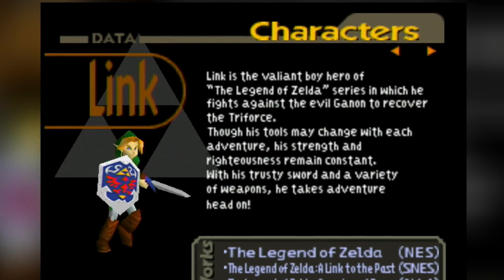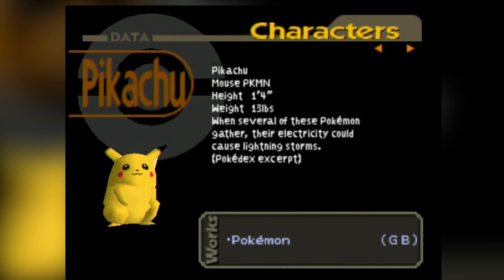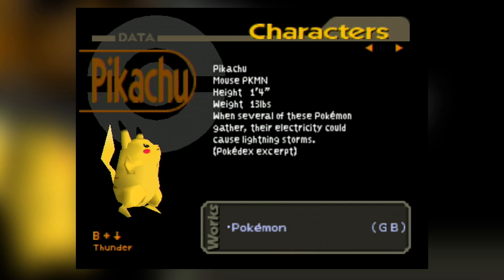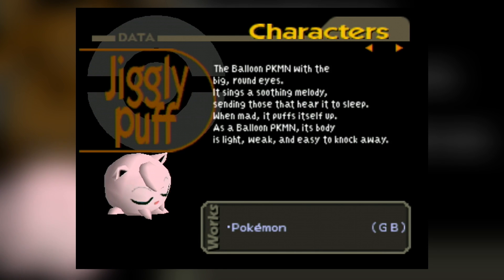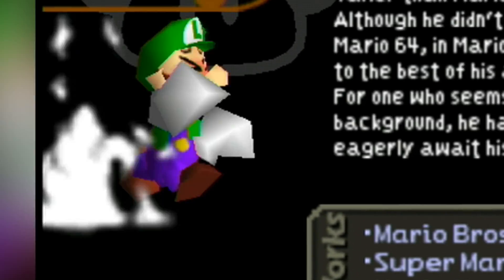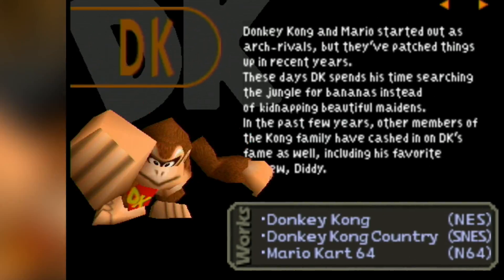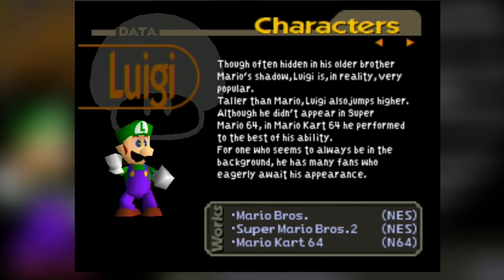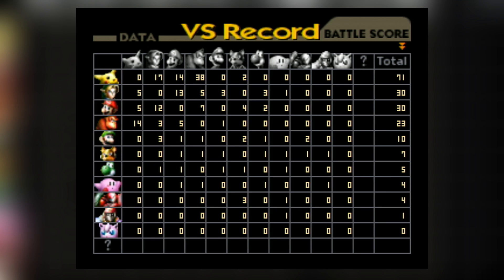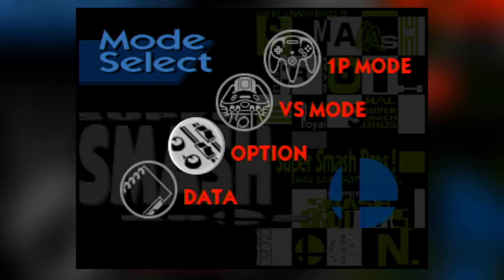So you've got Donkey Kong, Link, Samus, Yoshi, Kirby, Pikachu — Pikachu looks weird — Jigglypuff looks weird too, Captain Falcon, Mario, Luigi. All the characters are here except one, because I've yet to unlock him. Here's just your basic data of fights. There's not really much to it.